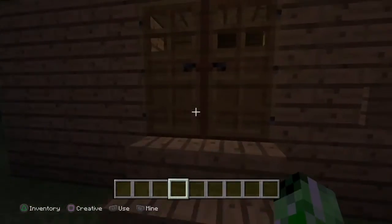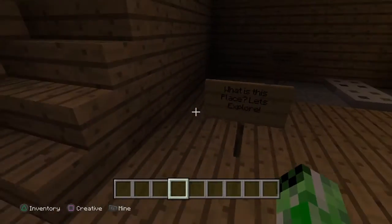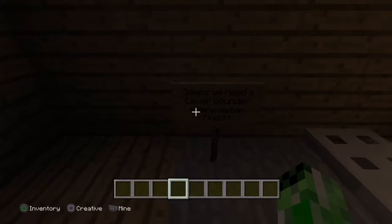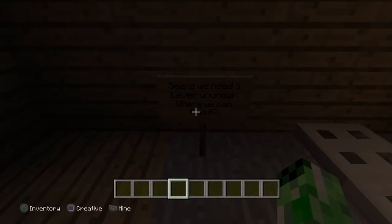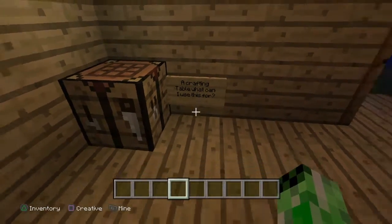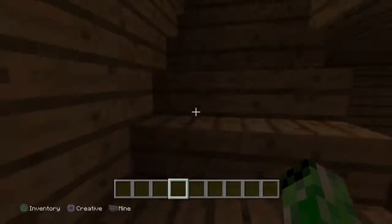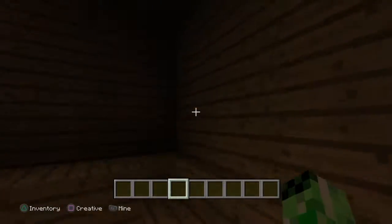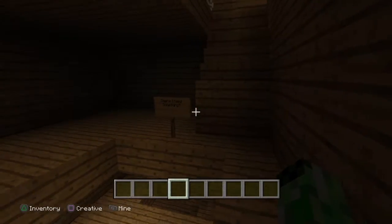Welcome to the start — go through the door. We open the door and find ourselves here. What is this place? Let's explore. It seems we need a lever — wonder where we can find it. There's a crafting table. What can I use this for? We go up a level — nothing here. Next floor, we come up here, but there's nothing here either.